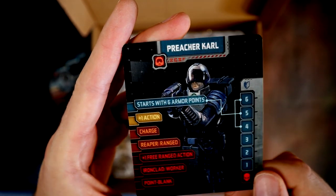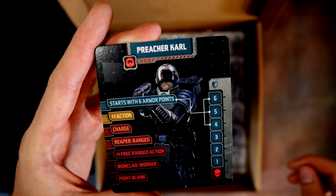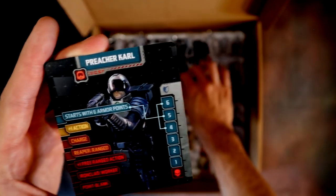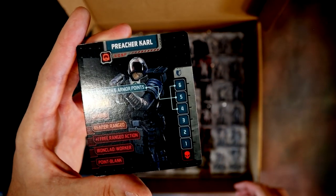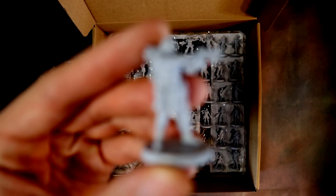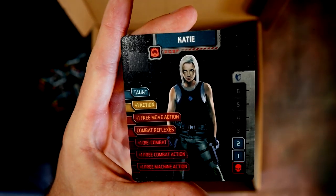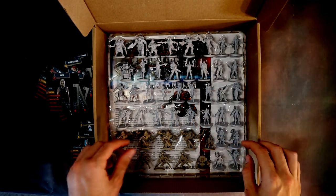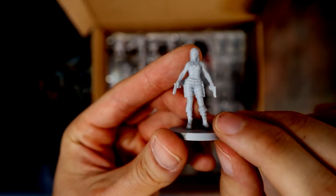Preacher Carl — that's got to be Judge Dredd, can't think of anything else. Then there's Katie — double pistols. A cute character.